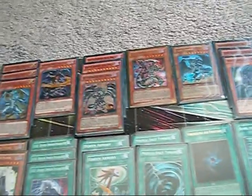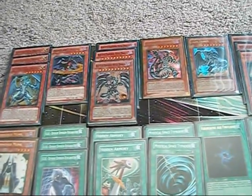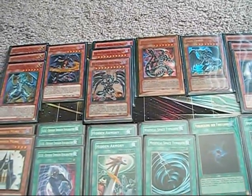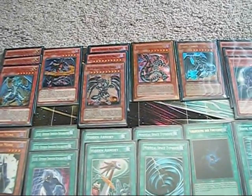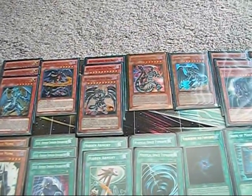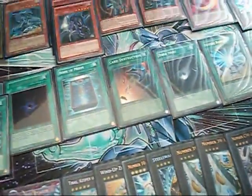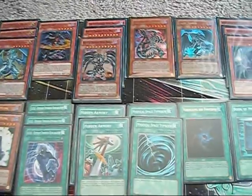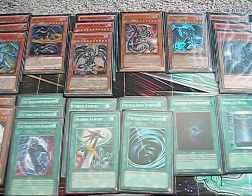As for how the deck runs, I pretty much play it like a Hopeless Dragon. People tell me you're supposed to play it like Chaos, but how do you play Chaos with this type of deck? Just summon a light and dark monster and beat face? Sounds pretty Hopeless-style to me. Anyway, give me your thoughts. Tell me what you would do to improve things and if you can come up with a much better engine than what I've got, I'm open to suggestions. Thank you all for watching — until next time, take care.